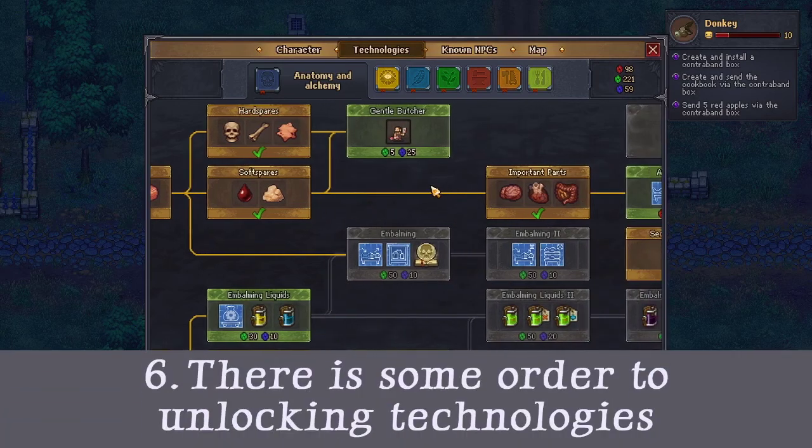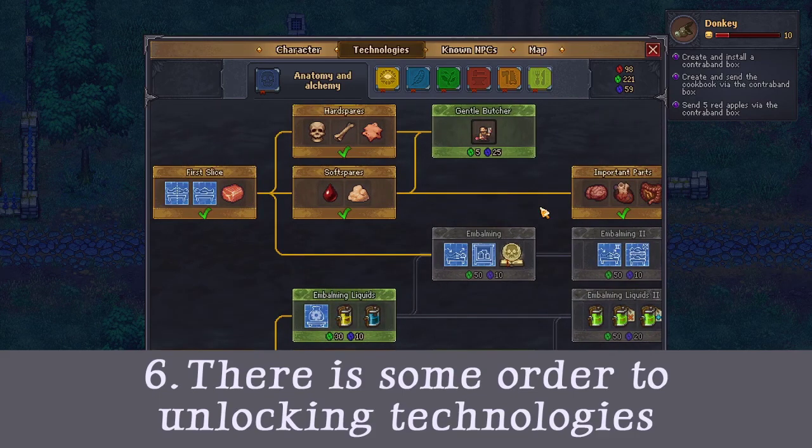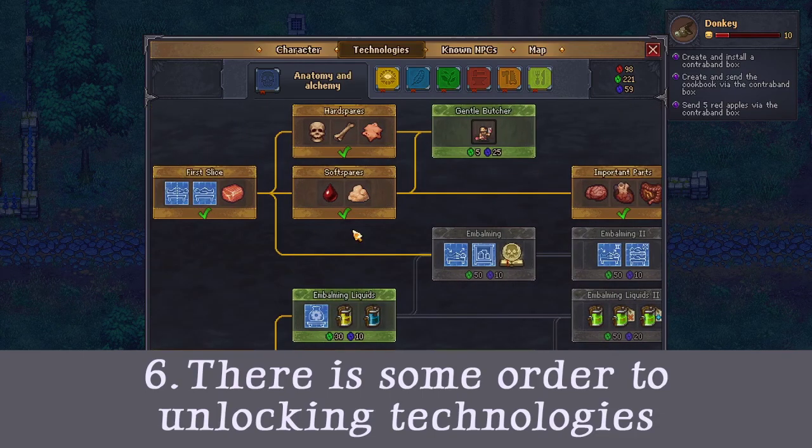Tip 6: Unlocking technologies. For some technologies, there really is an order to unlocking them. If you unlock the wrong one, you might gate or slow down your progress, which is what happened to me.